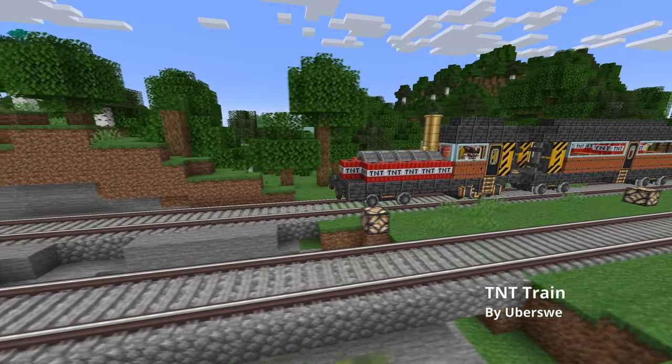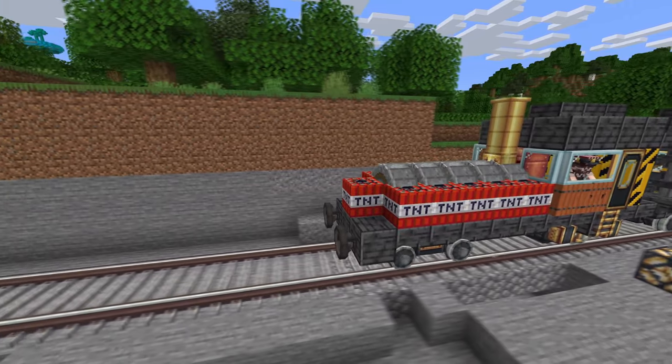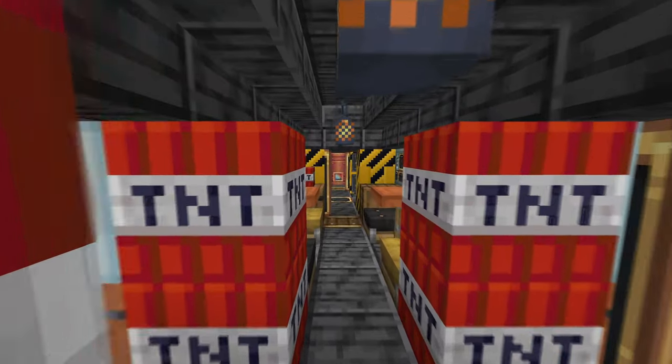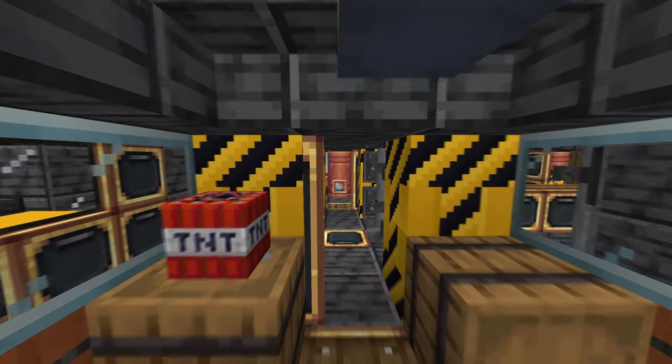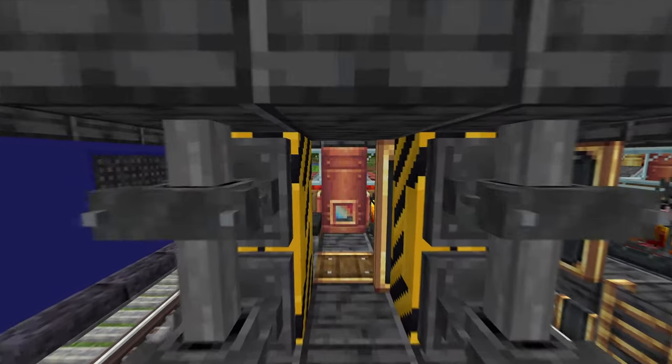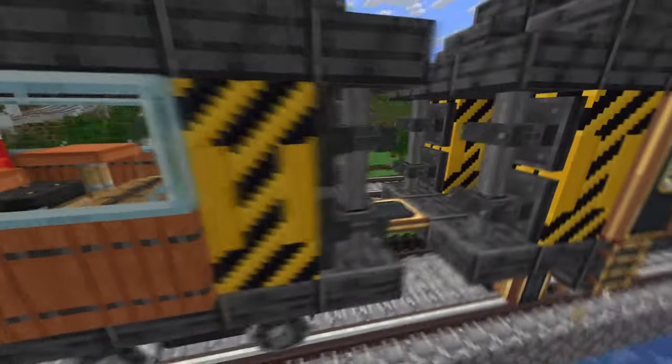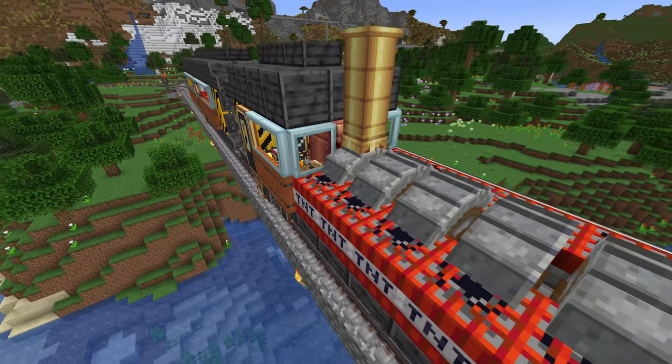This next train is one of my favorites — it's called the TNT train. I made this for one of the players on our SMP server called Doris. My goal was to capture his personality with this train, and I think it turned out pretty good. The yellow concrete is from the Chisel mod, and the tiny TNT is from Applied Energistics 2.